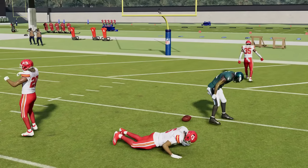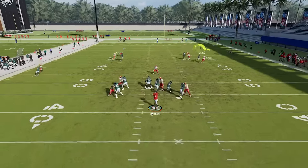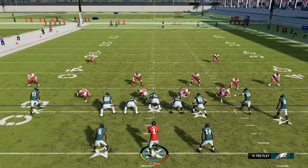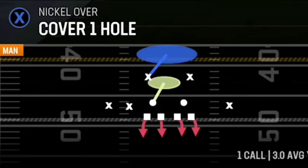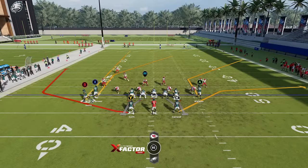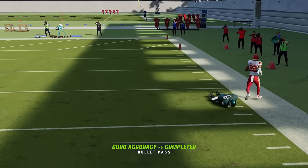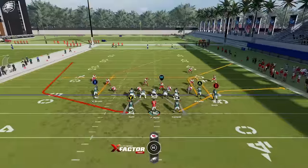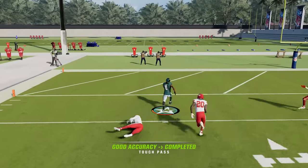The setups for cover two man are very similar — you can do the full setup: streak this guy, motion out the A route, block the running back. Against man coverage it definitely makes sense to block the running back. You can see this gives you an easy catch and run over the middle, though the cornerback was kind of there, you're still wide open. You could also work the other side: put the B receiver on a streak and the A receiver will just run right past the cornerback without getting jammed for a potential catch and one-play touchdown. Against cover one hole you can also motion this guy across to move that safety and put him on a streak to pull that safety back, and the A receiver will be a really good option.